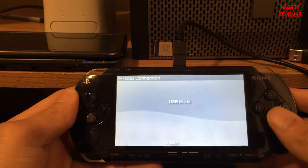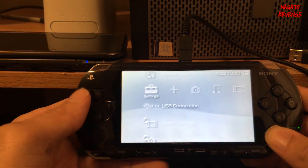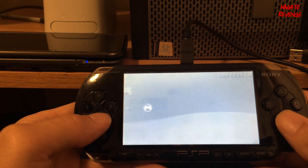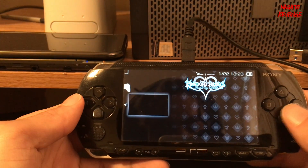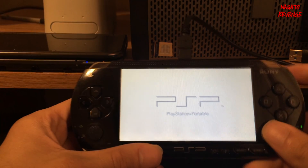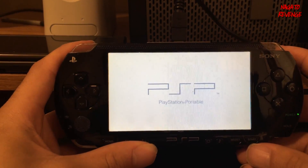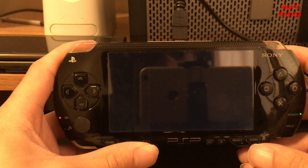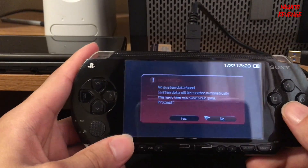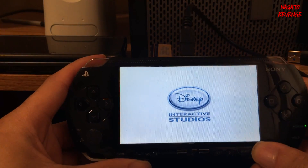Back on the PSP, let's exit out of USB mode. Go to the Games column or Memory Stick, and you should now see your game of choice — here's Kingdom Hearts Birth by Sleep. I'm going to go ahead and run it. I'll disable the audio since I don't want to get copyrighted by Square Enix — they'll automatically flag me for Kingdom Hearts content on YouTube. But as showcased here, the game is running full speed on my modded PlayStation Portable.